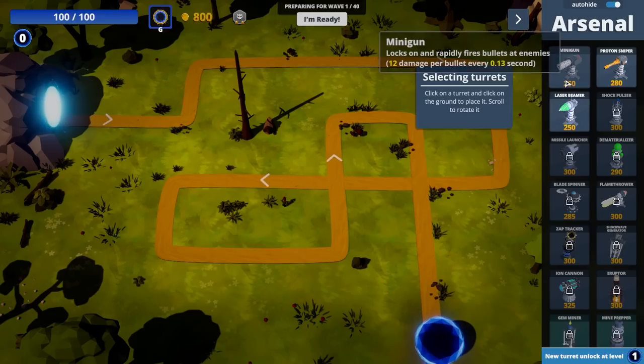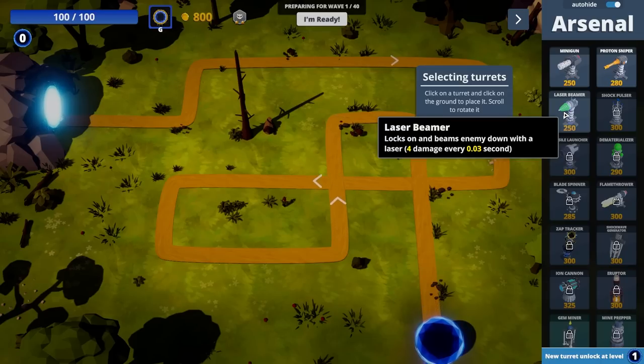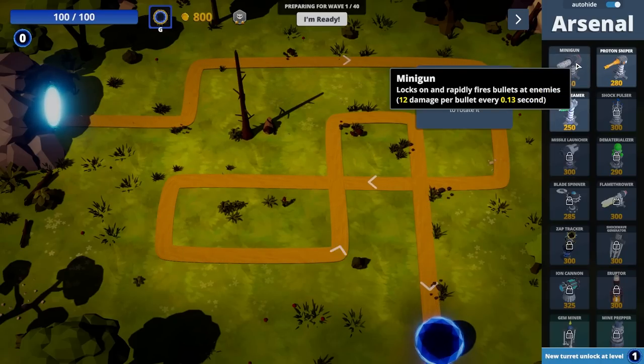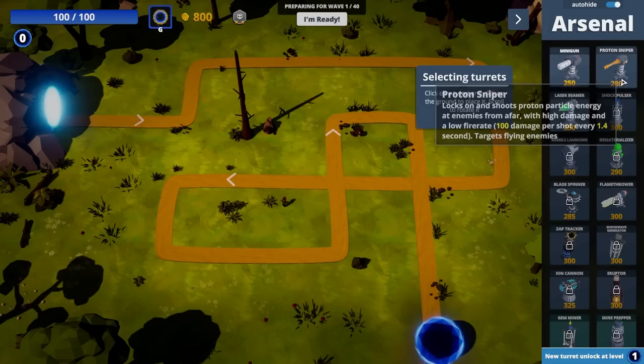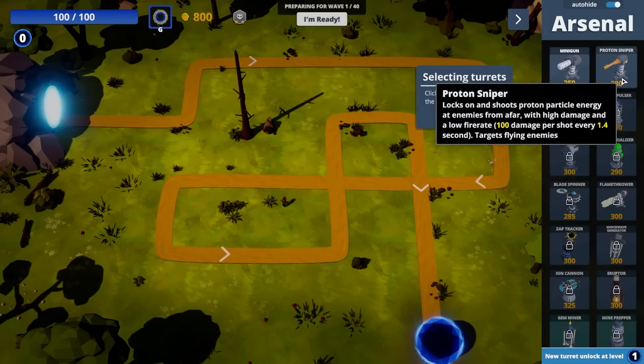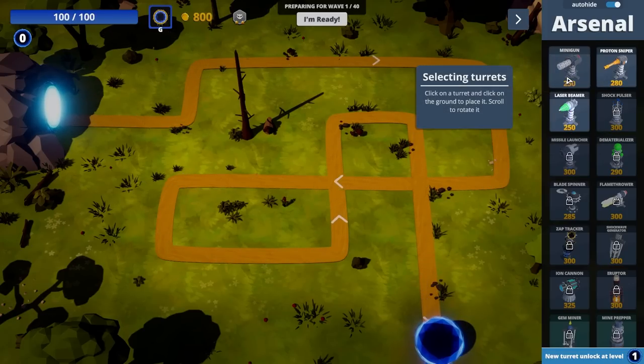Open arsenal, selecting turrets. We've got minigun, proton sniper, laser beamer — locks on and beams an enemy down with a laser, 4 damage every 0.3 seconds. 12 damage per bullet every 0.13 seconds. And locks on and shoots a proton particle energy at enemies from afar — high damage and low fire rate, 100 damage every 1.4 seconds.